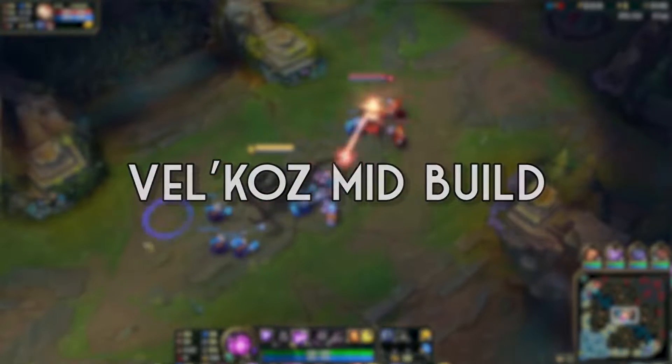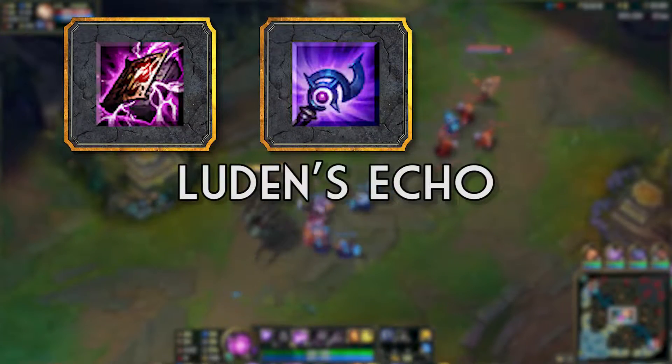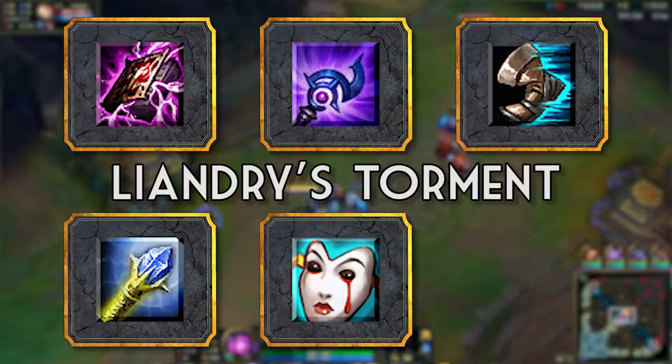Starting with the core build for Vel'Koz mid, you have Morellonomicon into Luden's Echo, followed by Sorcerer's Shoes, Rylai's, Liandry's, and a Void Staff.